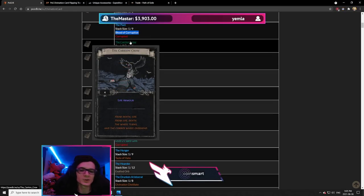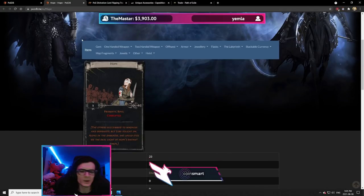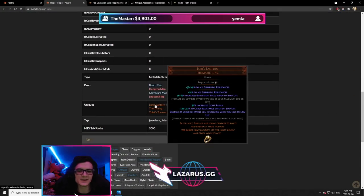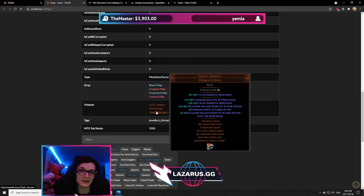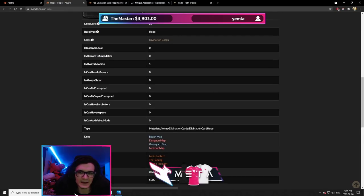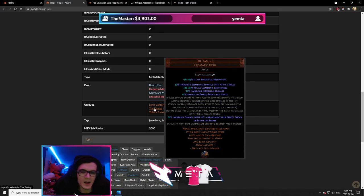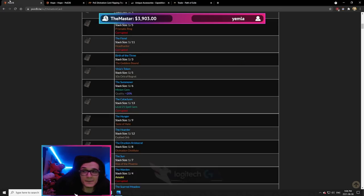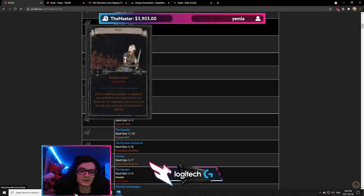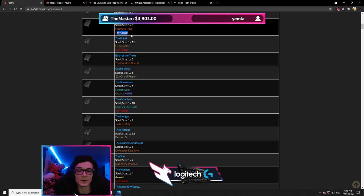The Karren Crow is a Life Armor — we don't care about that. Hope is for a Prismatic Ring — similar situation where there aren't too many outcomes, but Lori's Lantern and Thief's Torment are both worthless most of the time, and The Taming is not that expensive. Remember, the outcomes are weighted, so you're much more likely to get Lori's Lantern or Thief's Torment than The Taming. It also comes corrupted and is a 5-card set, which makes it less valuable overall.